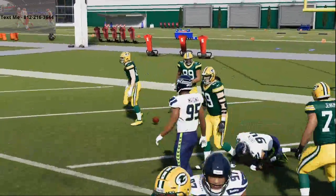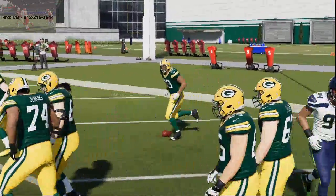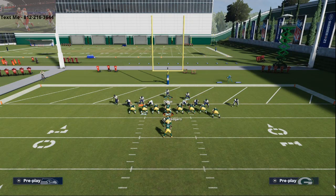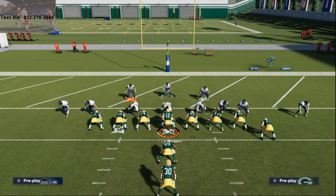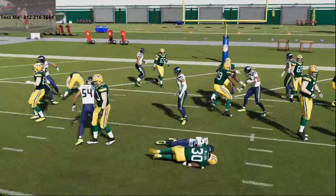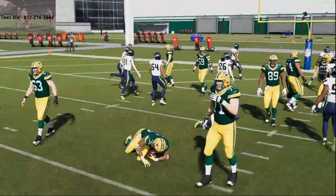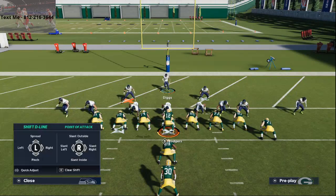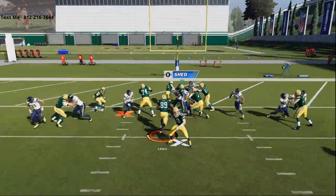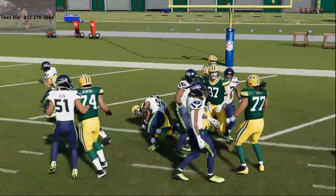Fullback dive is probably the toughest run to stop, but you'll see this run defense does really well against everything else that the opponent's going to do. So like if they go HP dive, you're just going to shoot straight forward. As you see here, I'm able to get it in the backfield for a five-yard loss. One of the things I want to encourage you to not do is not hit turbo. If you don't hit turbo, it's so much easier to get the shoots.